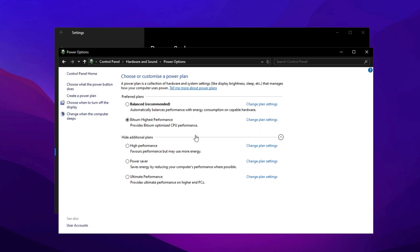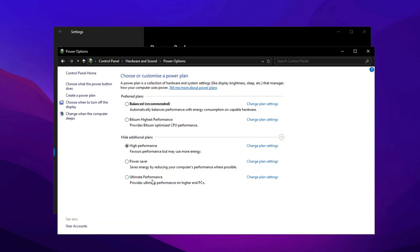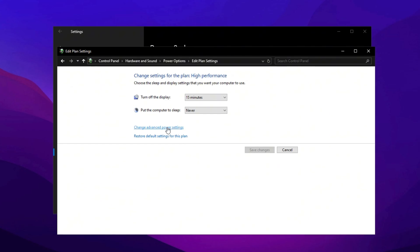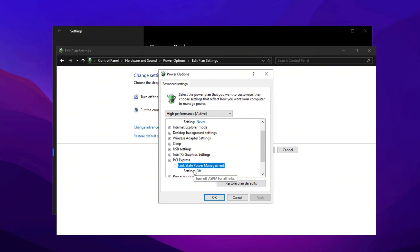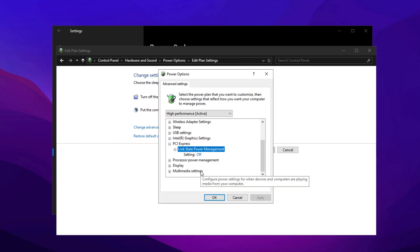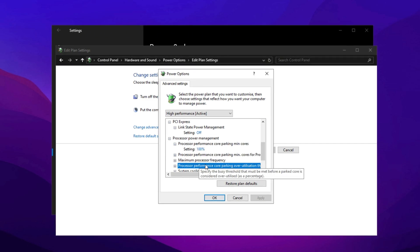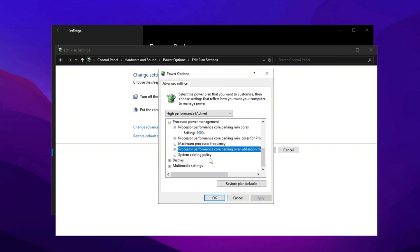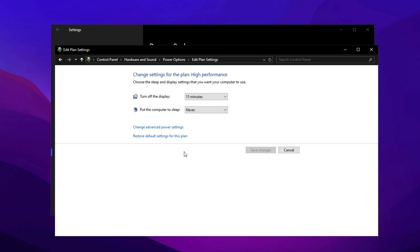Once this change is applied, restart your PC for the settings to take effect. After rebooting, return to the Power Plan settings and switch to the High Performance Plan. You can choose Ultimate Power Plan if you have this option. Click Change Plan Settings, then go to Change Advanced Power Settings. In the newly opened window, locate PCI Express, expand the options, and set it to Off to prevent unnecessary power throttling. Under Processor Power Management, adjust both the minimum and maximum processor state settings to 100% to ensure your CPU runs at full speed at all times. Apply and save these changes to fully optimize your system for gaming.